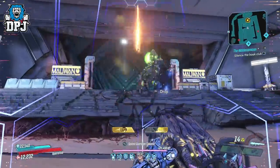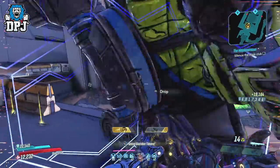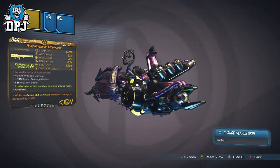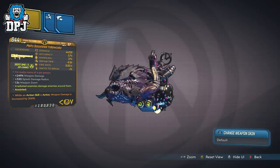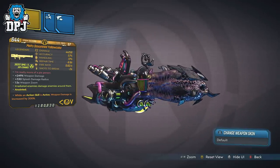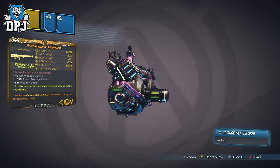The Yellow Cake is an exclusive weapon to the Revenge of the Cartels event, and it's manufactured by COV. It drops in radiation only — but don't let that put you off, nor because it's a COV weapon either, because this thing is an absolute monster of a weapon.